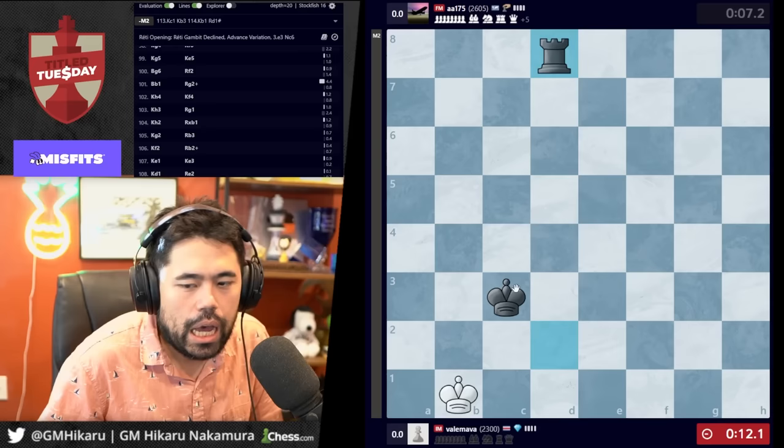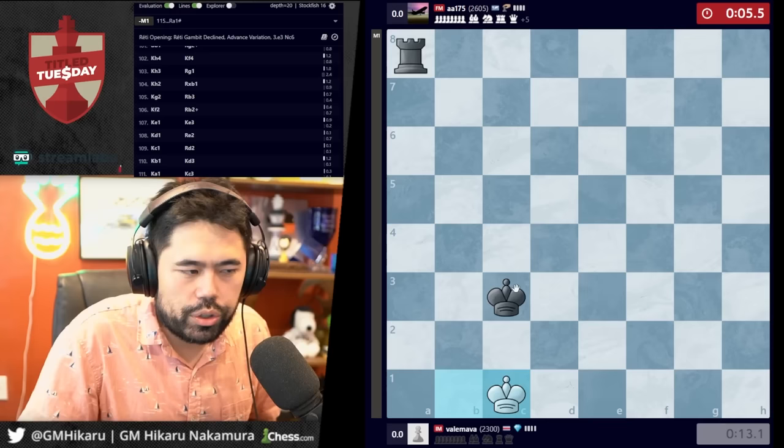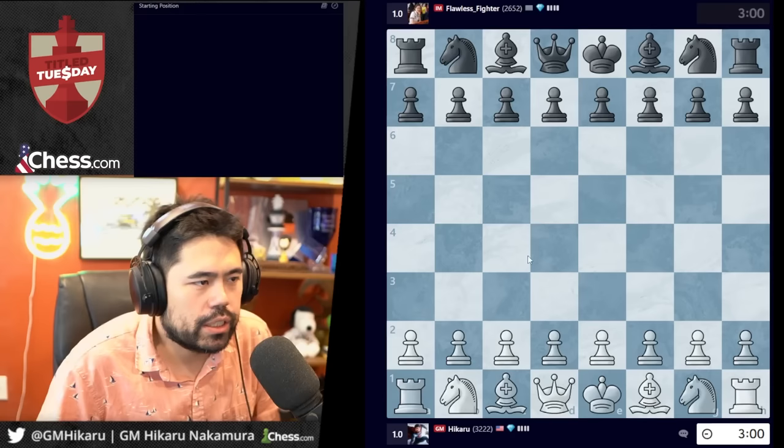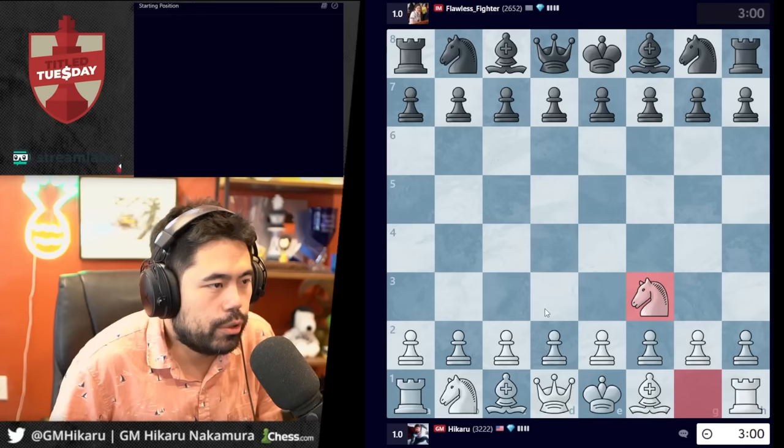I talked to Wesley at the World Cup — not a whole lot. I got the sense that Wesley was struggling with sleep, struggling with the time zone. He told me that, so I'm not saying that's the reason he played poorly, but he clearly was having issues too. I spoke to him a little but not a whole lot. Anyway, let's keep going — round two.